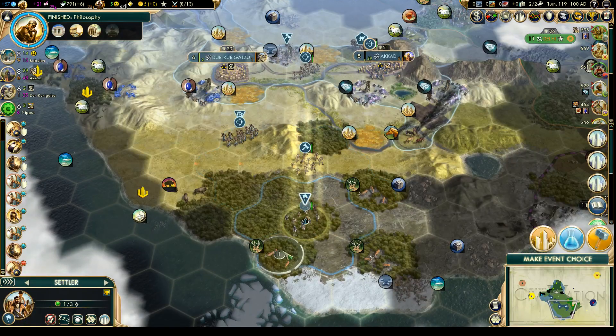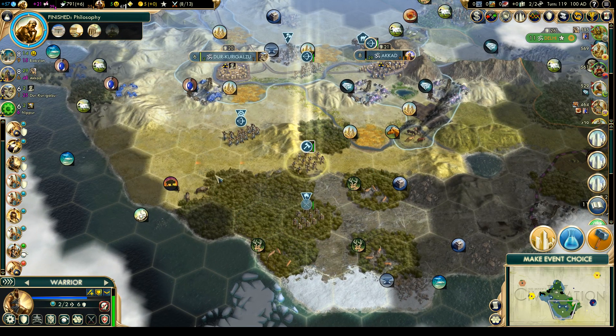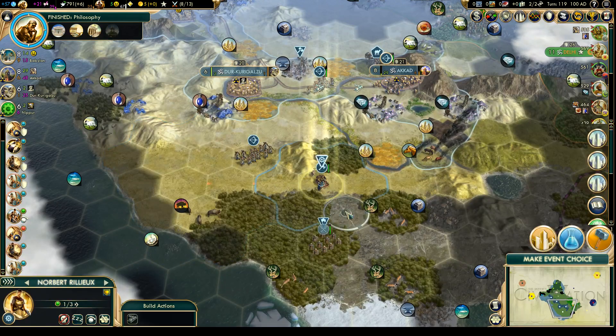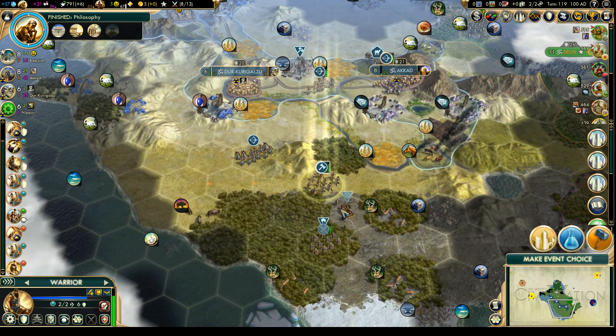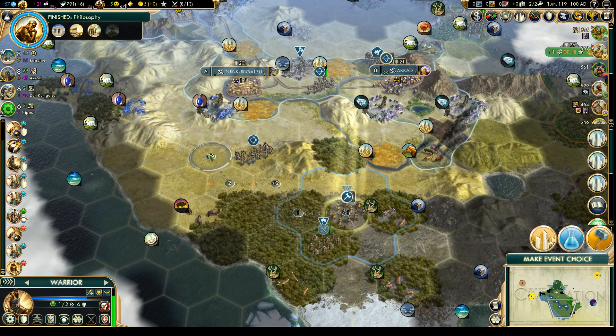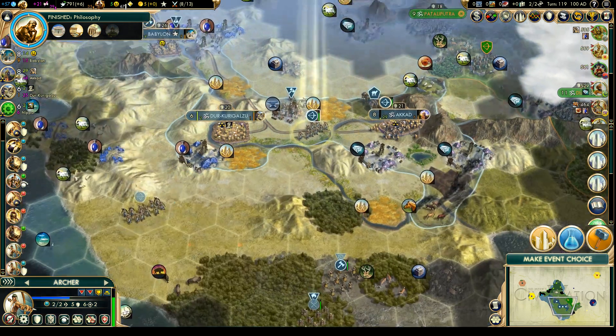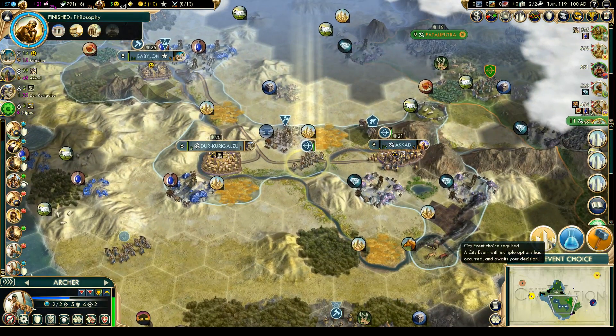Let's bring you down there and we'll start that city on the next turn. Meanwhile, the engineer is going to come over here and down there. That warrior will too. Let's move the archer over here to maintain vision and suppress the barbarians.